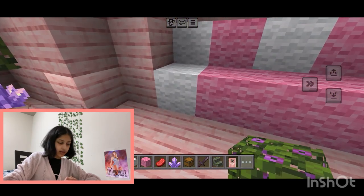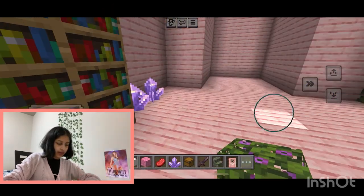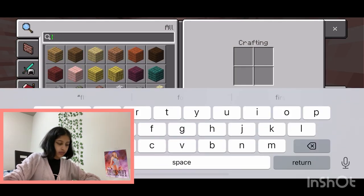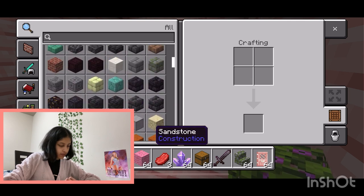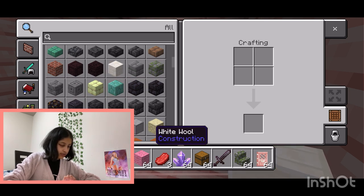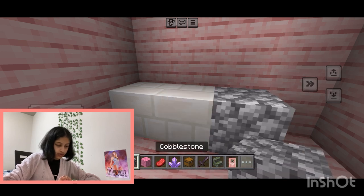We're gonna try and do something with this house — we have a living room but that's about it. So we're gonna try and make a makeshift kitchen with the resources we have because it's not looking too good. Let's get some white quartz bricks — we're gonna put our little kitchen right here.